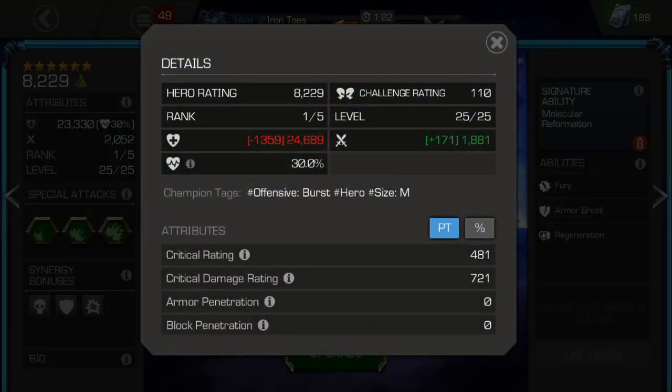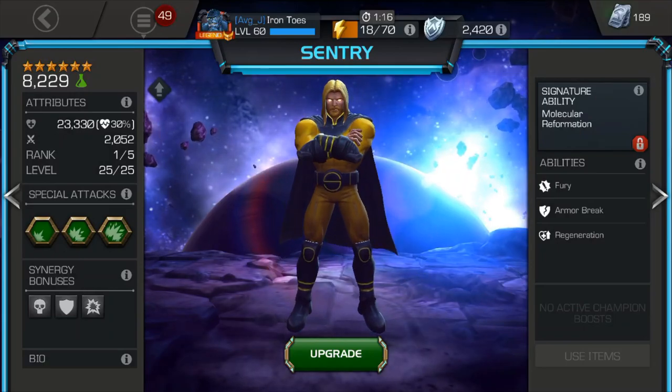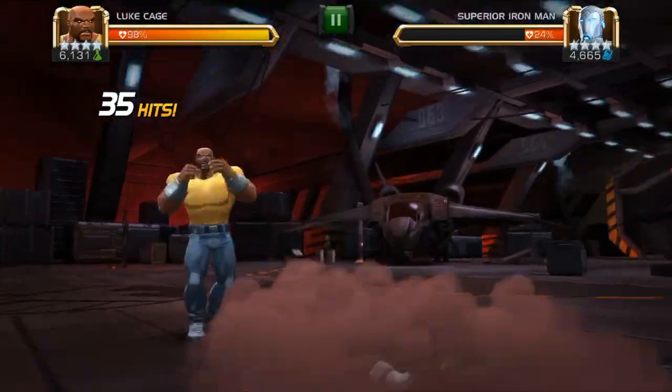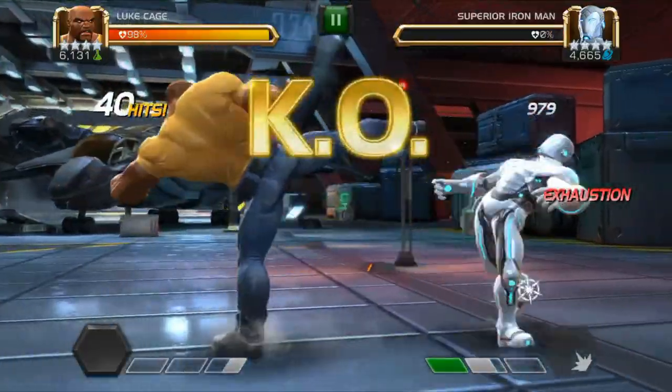Another meta advantage that science has over Mystic is the fact that Mystics are geared towards nullifying buffs. Most science champions rely on either passive buffs or putting debuffs on the opponents. For example, Luke Cage becomes a powerhouse not by fury, precision, or cruelty, but by putting exhaustion debuffs on the opponent.